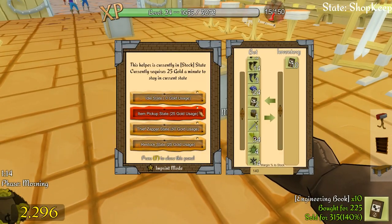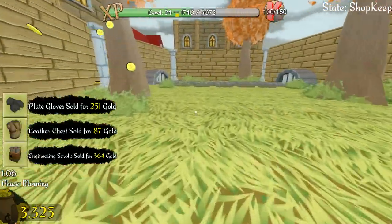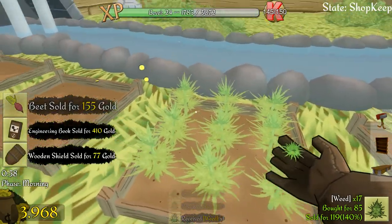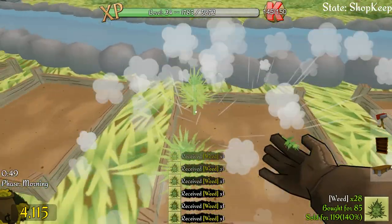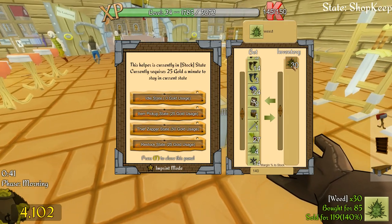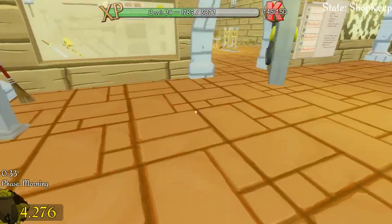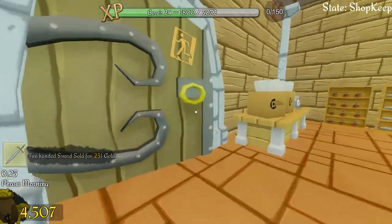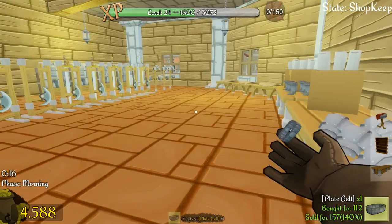I'll order 10 more engineering books. While waiting I'll run up and plant the weed. There are my engineering books — I'll put those in for the robot so he can keep selling. Good job I brought them in — we've already run out. I'm selling engineering books and they're going fairly quickly. Two skeletons need removing — dump you in there, and the other one too.